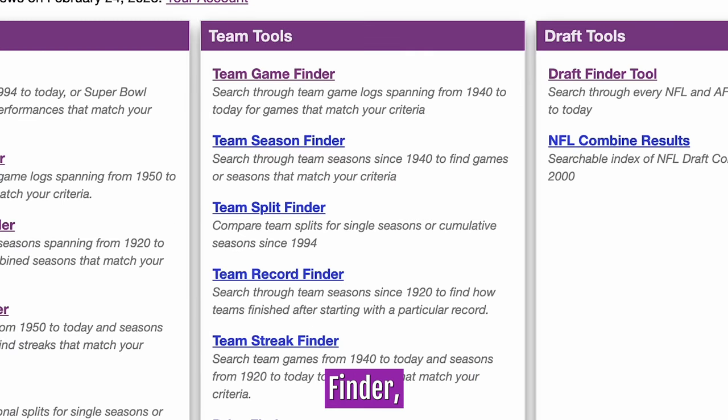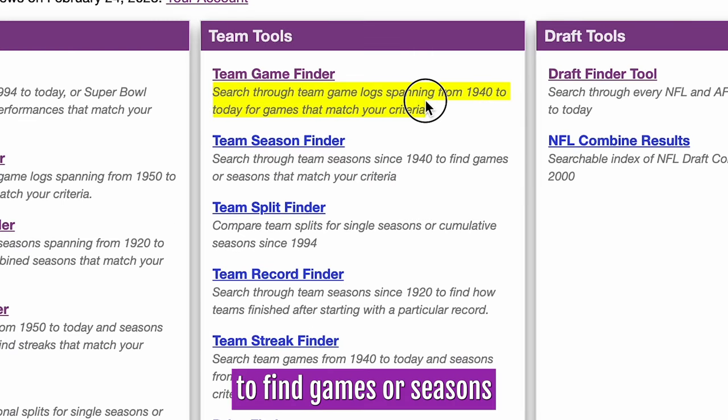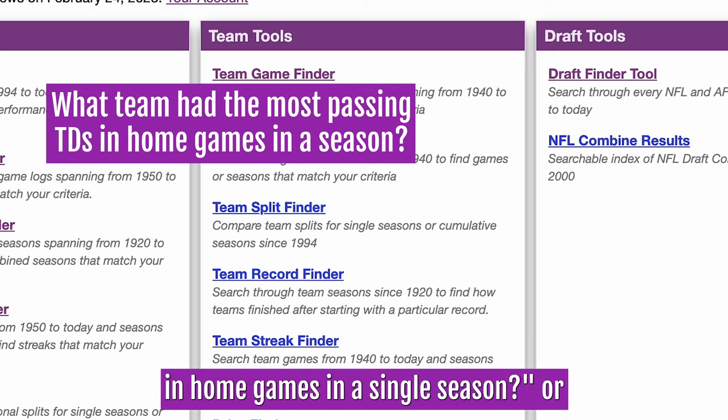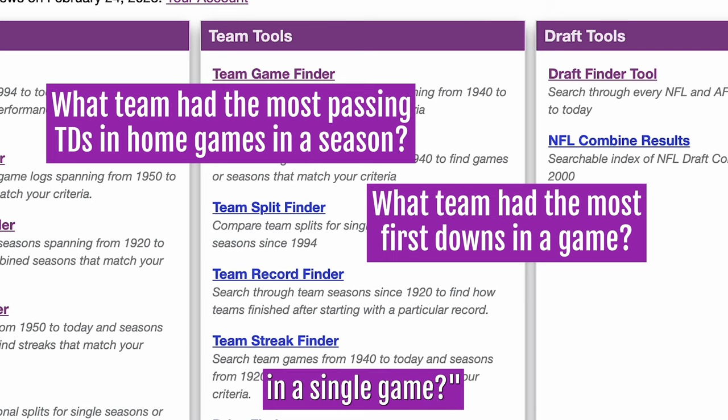With the Team Game Finder, you can search through team games since 1940 to find games or seasons that match your criteria. You can find things like what team had the most passing touchdowns in home games in a single season, or what team had the most first downs in a single game.